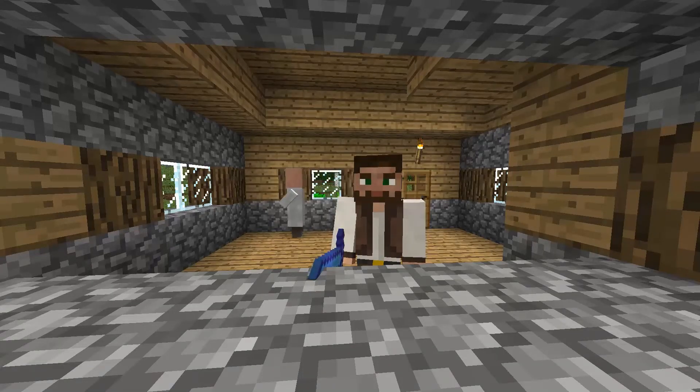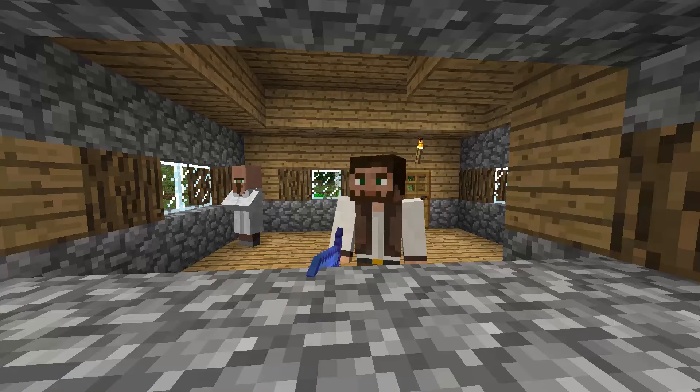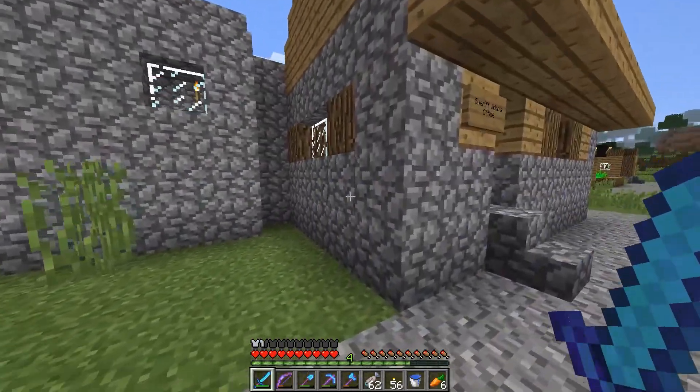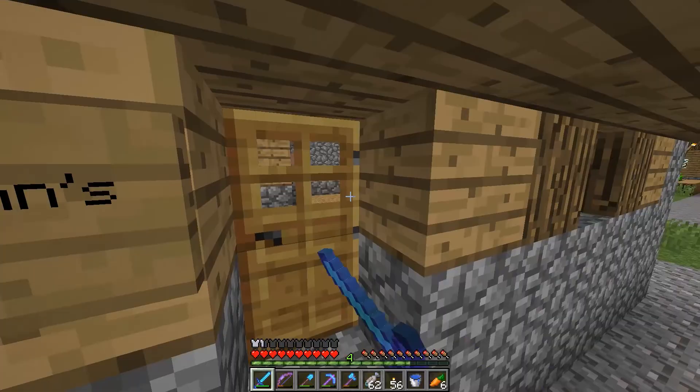I'm sorry for upsetting you, but I think if you were to let me stay in your town... I mean, I could build a tent if you don't want me to build a house. And I could help you build some nicer houses and everyone would be happier. I could even build you a nice sheriff's office. I could look around the area and build a tent or something. Do you have any sheep for the wool? Because I'm gonna need some of that for my tent. Nope — okay. Bye, John! Yeah, what a nice guy.